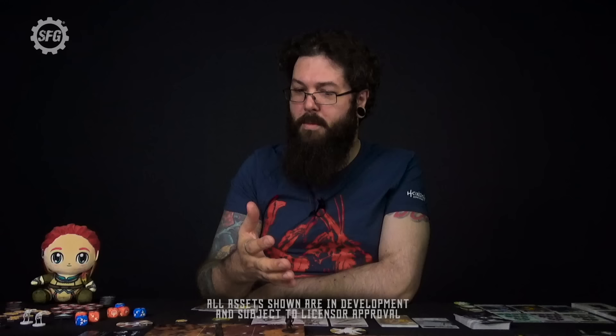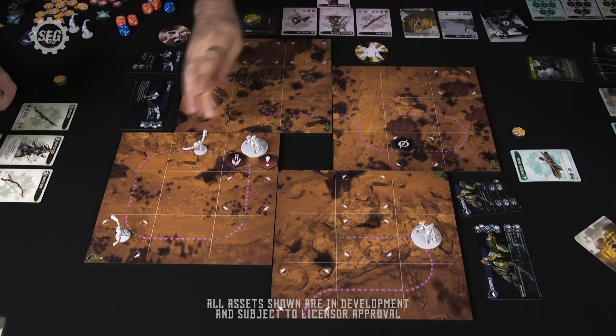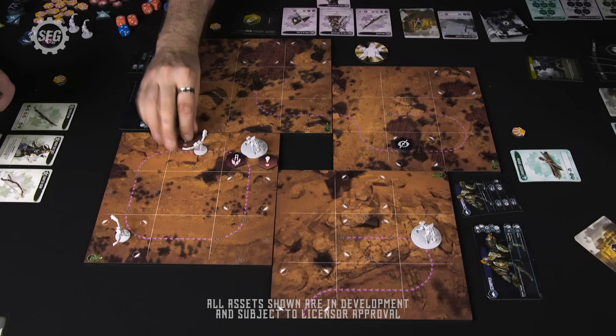Watchers activate — this one moves here, this one moves here. Now this watcher has moved close to an alerted enemy — things are picking up pace. It's now over to Sherwin. At the end of his turn we'll have scrapper activations, which aren't so good.